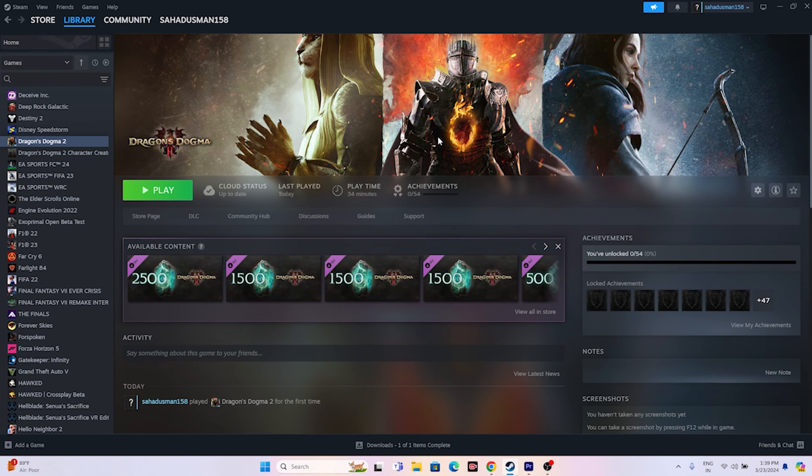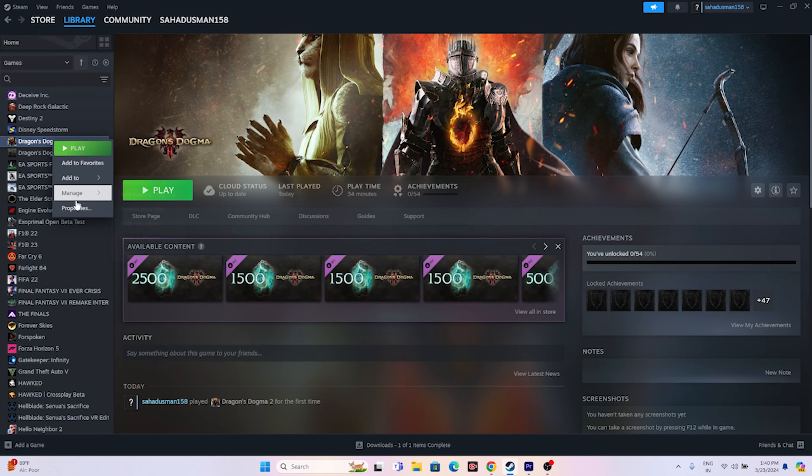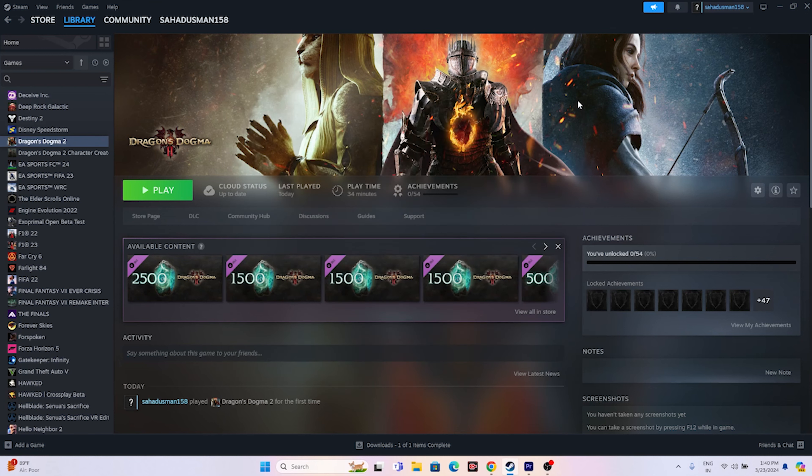If still having issues, disable the Steam overlay. Right-click the game, go to Properties, and make sure Enable Steam Overlay is turned off. Also, try adding a launch option — type '-dx11' first and try launching. If dx11 doesn't work, go back to Properties and try '-dx12' instead. Either dx11 or dx12 should resolve the issue.